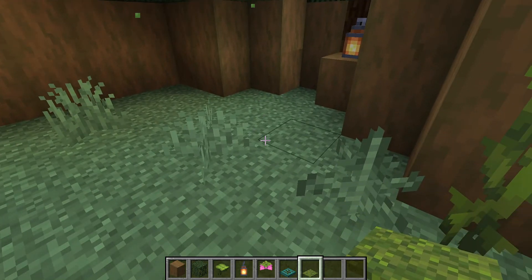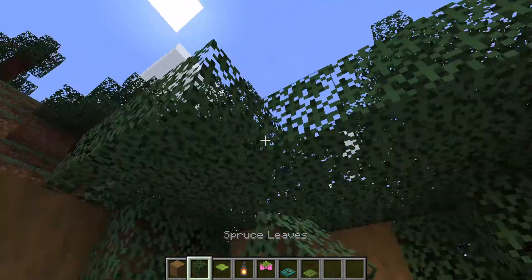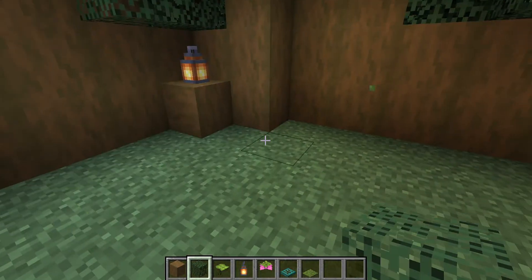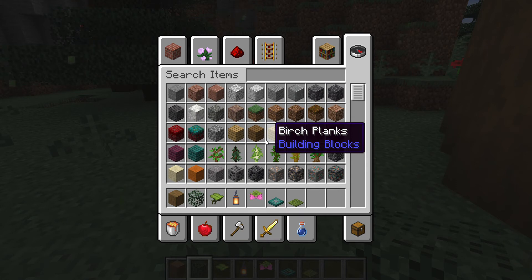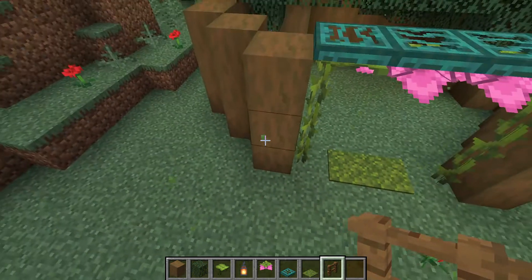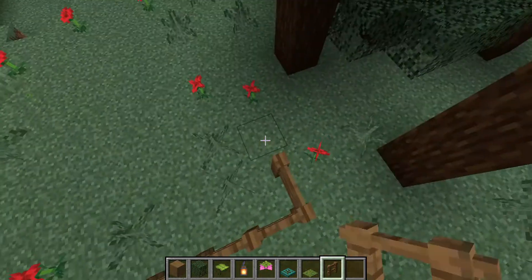In here we'll just put not much — a bit more and more. Yeah, I think that's for the inside. Now we need to make the outside. We need some spruce fence.